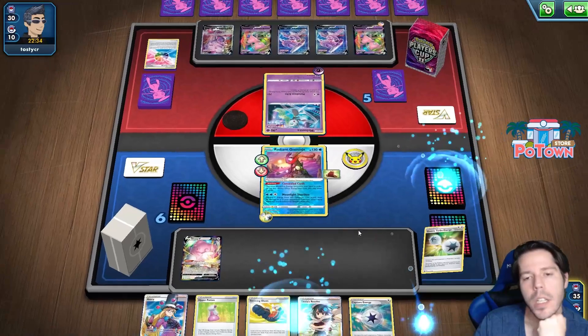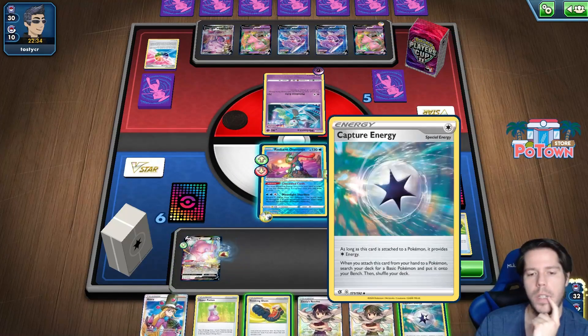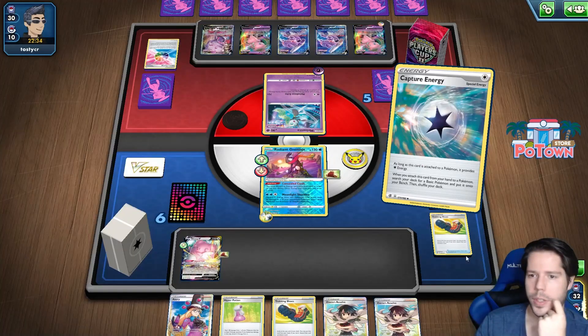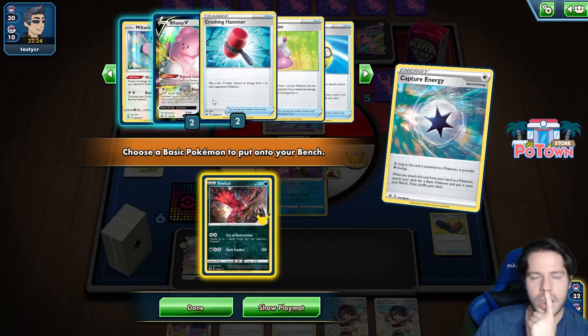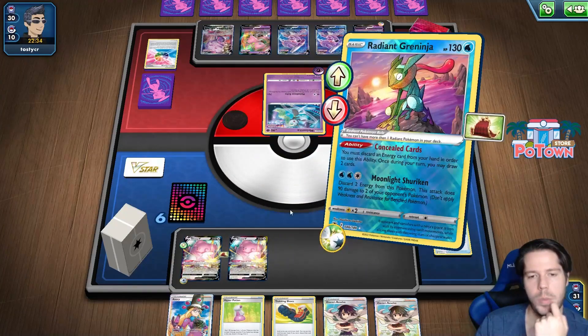I can use Concealed Cards, I can use Trekking Shoes. I would like to keep this Cape of Toughness - that's really nice. I might as well establish another Blissey. I could go the Evil Doll route and actually distract my opponent from going after the Blissey. I think it's better to have the Evil Doll as some sort of backup.